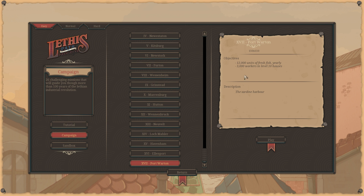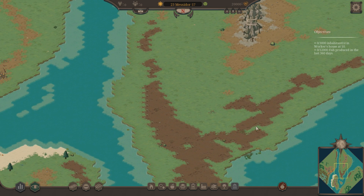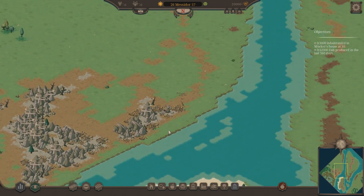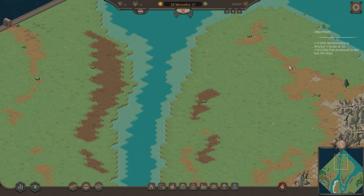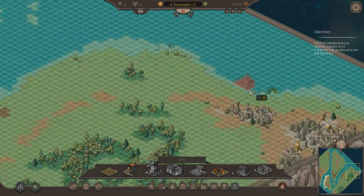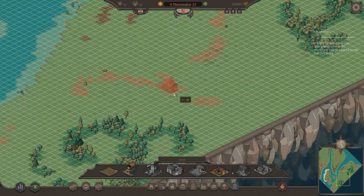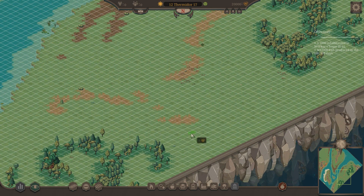Hi guys, I'm Rosatan and we are playing Lethis. Today we are starting mission number 17. It seems like only workers at level 10 houses and a lot of fish are required, so this seems to be a very easy mission. We can start by making some housing, because that's how we start in this game.